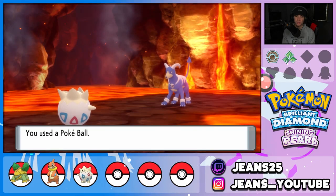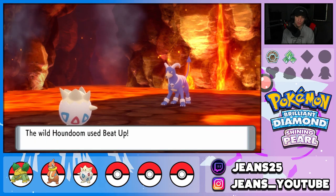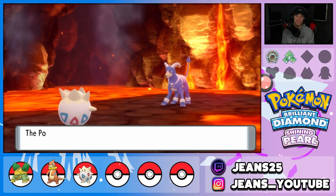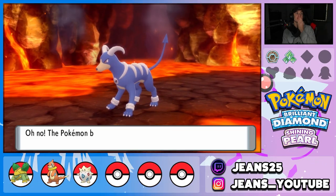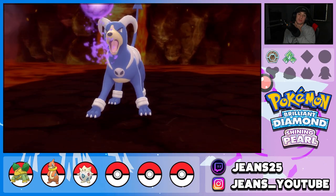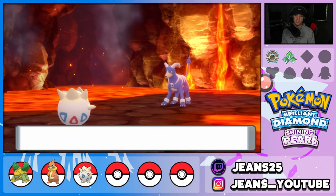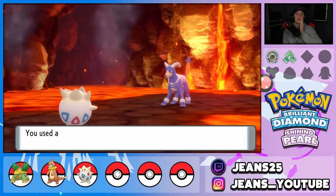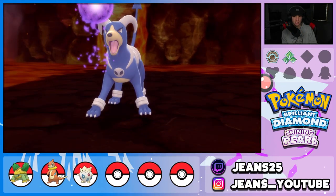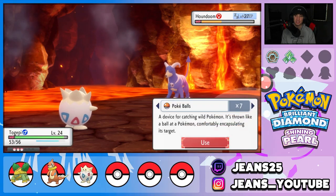We start throwing Pokeball after Pokeball at the shiny Houndoom. It pops out again and again. Beat Up comes out. Once the Taunt wears off we can try to use Yawn to put it to sleep. We go for Yawn to make the capture easier. We don't want to use Ancient Power in case it KOs the Houndoom. We throw another Pokeball at the shiny Houndoom — come on! That's a shiny Houndoom for the playthrough. We gotta catch it!